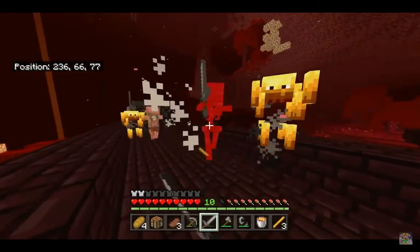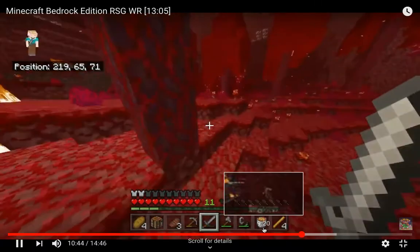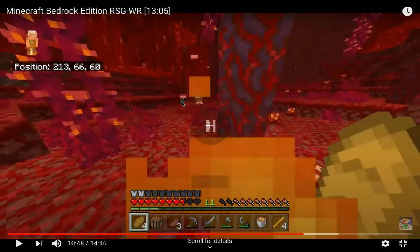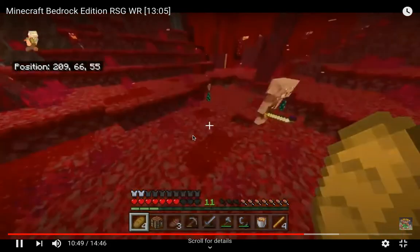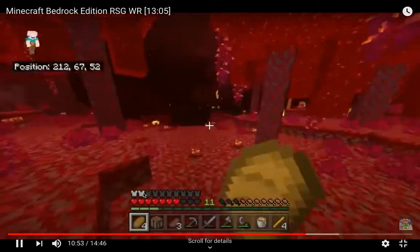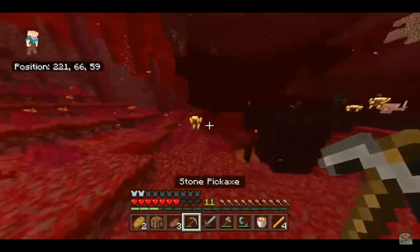He gets another one, but now there are two other skeletons coming behind him. He just manages to grab it and runs. Now he's going to check on his trades, and you can see it looks like he has one bunch of ender pearls — which can be between four and eight. And he has a second bunch. This is very, very lucky. I trade eighteen gold a lot and even then I can barely get one trade. Getting two from only eight gold is very, very lucky.